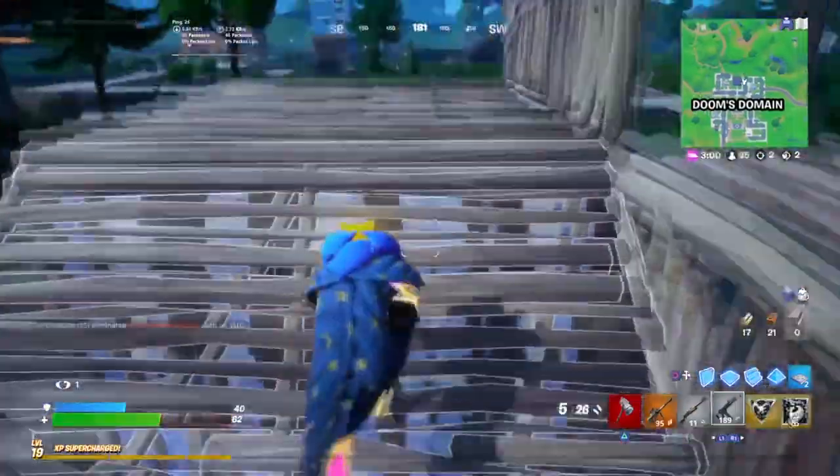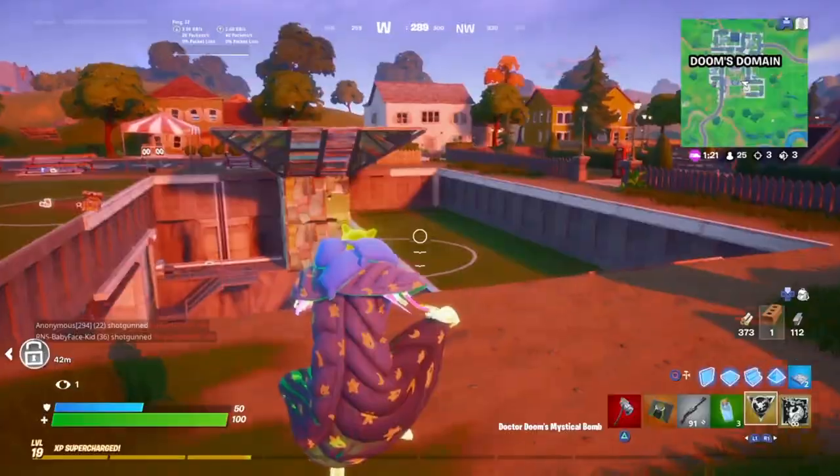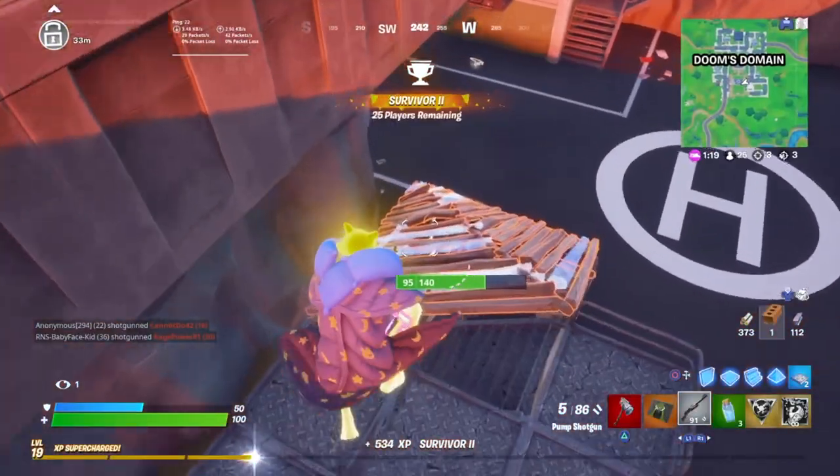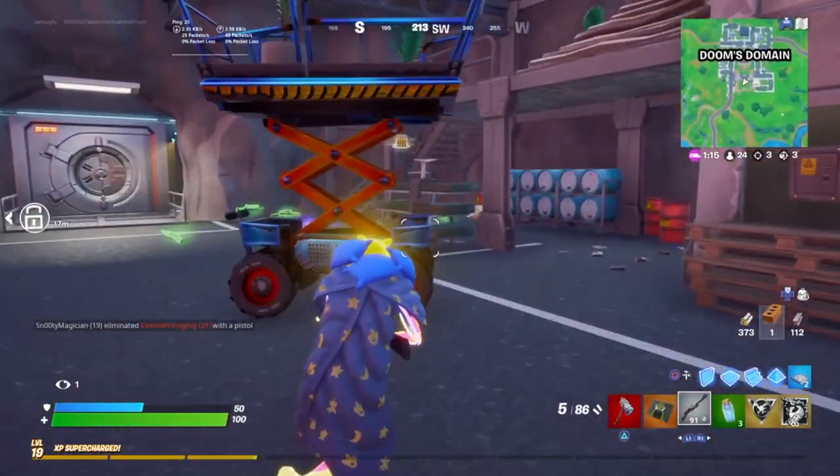Alright, we got them. Let me in here. The key card is right here. Let's go. I see the player. So I'm hoping if I can make it to the vault in time, I might actually be able to pull this off on him.